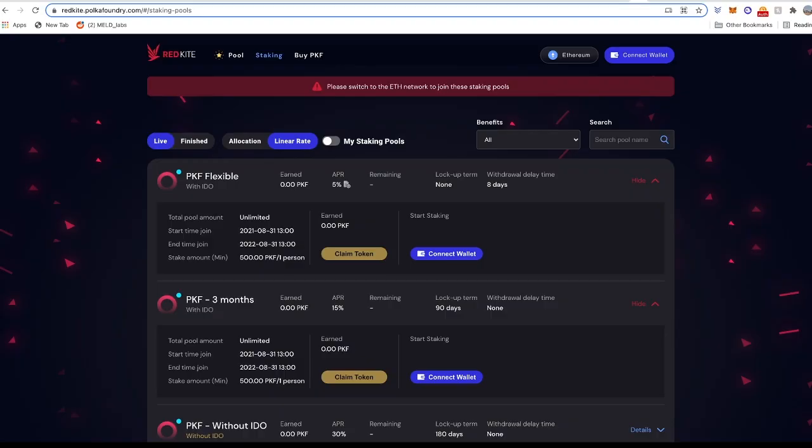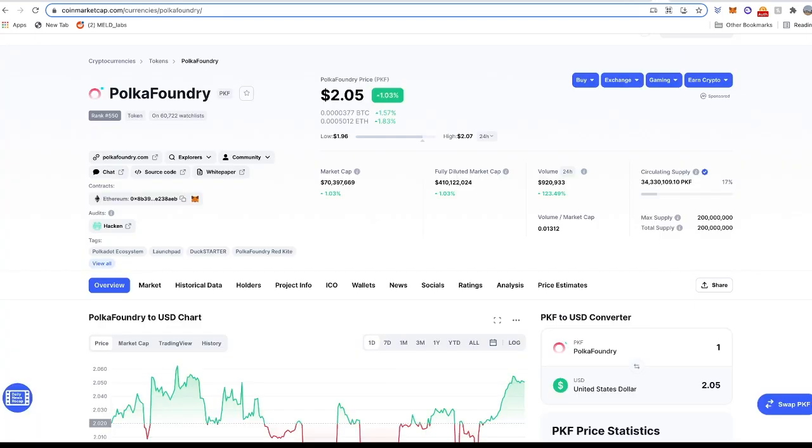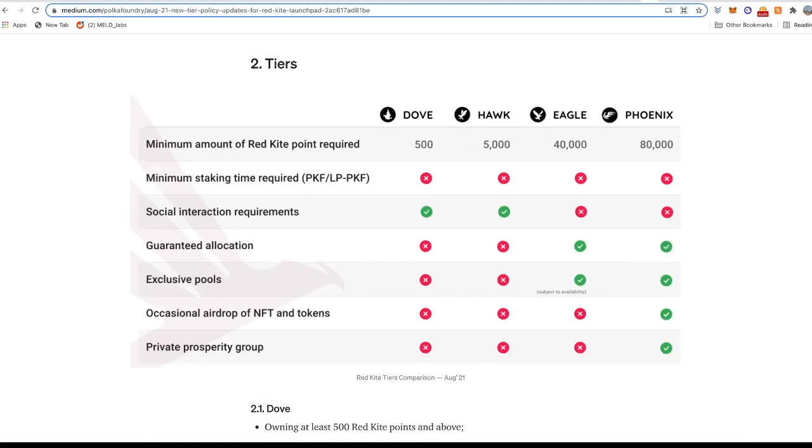The next platform is RedKite, which allocates points for every PKF (PokerFoundry) token you stake. At the time of this recording, PKF is trading around $2. The lowest tier is the Dove, which requires 500 PKF tokens for 500 points — about $1,000 for the minimum lottery position. For the lowest guaranteed slot, you move up to the Eagle tier, requiring about 40,000 PKF tokens, costing around $40,000 at the time of this recording.